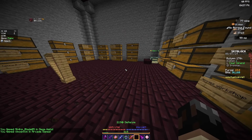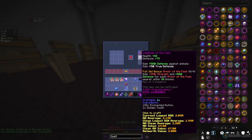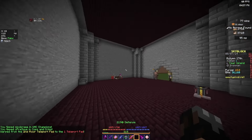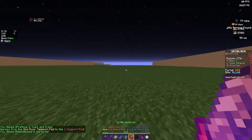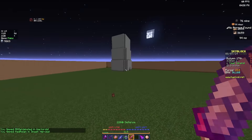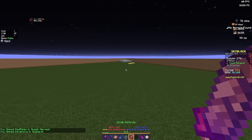I didn't even realize this, but we actually have enough resources to make our leggings of the pack. We're going to make these and send them to the Rift — we'll be able to start our Rift grind on the Chateau soon, and we'll be needing those. The next thing we'll be making with Mutton will probably be the Sheep Pet.